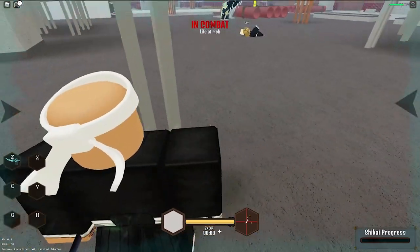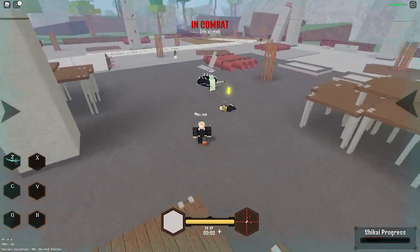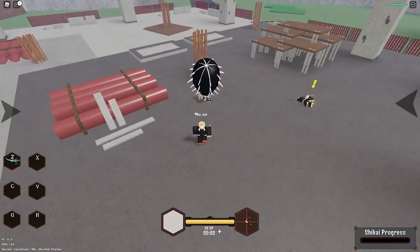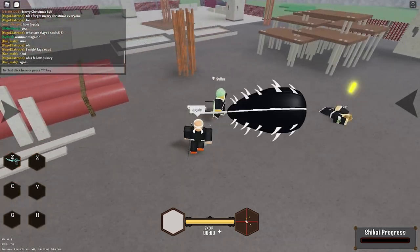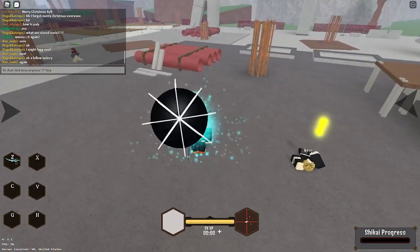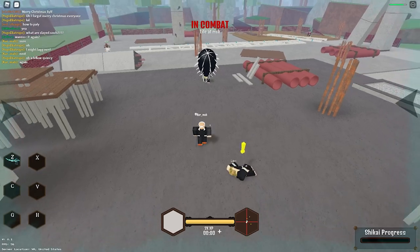Did he just throw a fireball? I forgot whose shikai this is — I'm pretty sure it's one of those Visors, that one Visor guy. So you get a smash move and then you also get a fire move where you throw a fireball. Do that again — that was crazy! Holy crap — smash, and then fire fire.